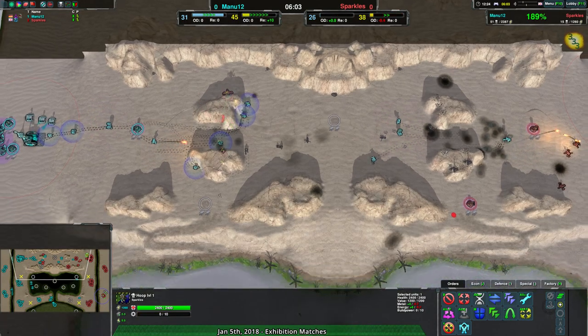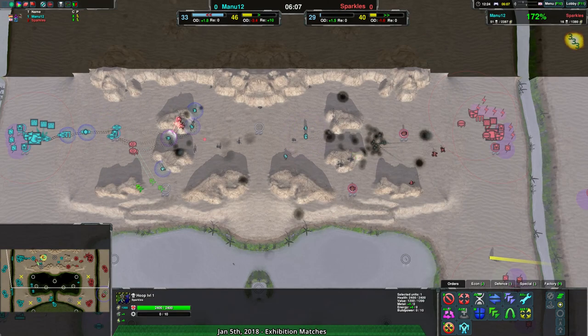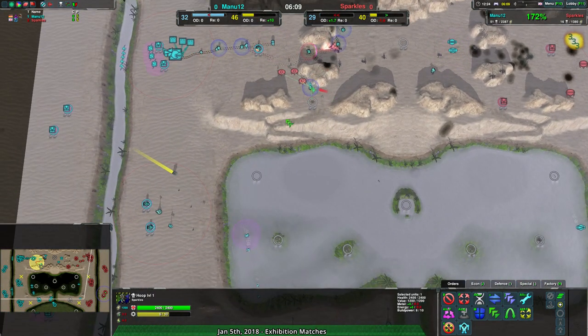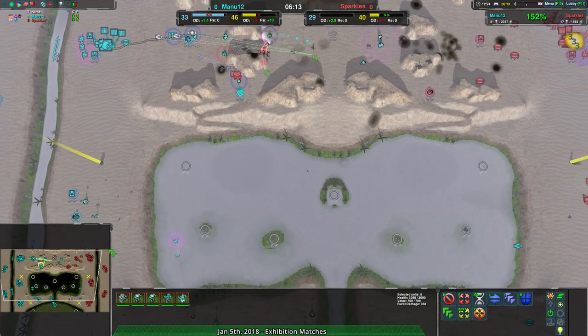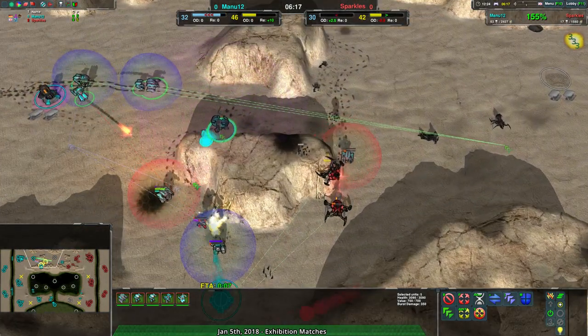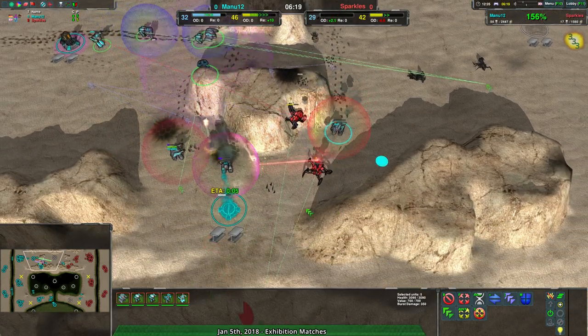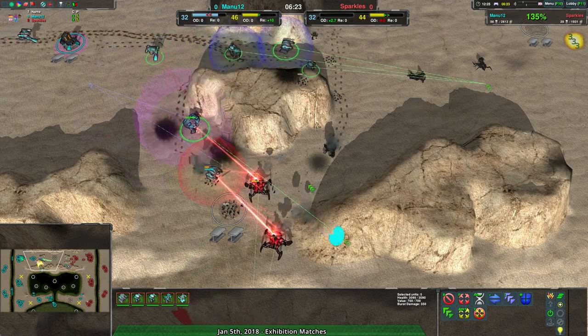Especially in this top section — despite the fact that both factories are right next to this hilly area, I'd like to see Manu12 focus more and go through the water. The fleas can't go through as much of the water, and overall it doesn't provide as many advantages. These hills are designed for spiders, so essentially Manu12 is fighting in Sparkles' territory — they're fighting on Sparkles' home turf.